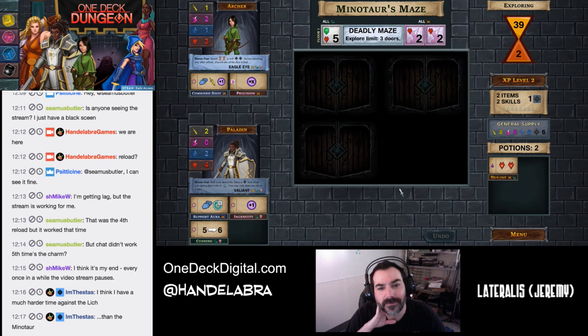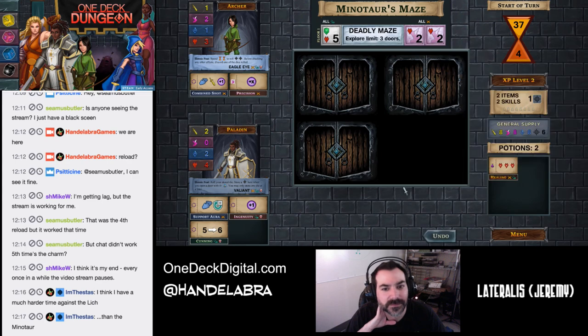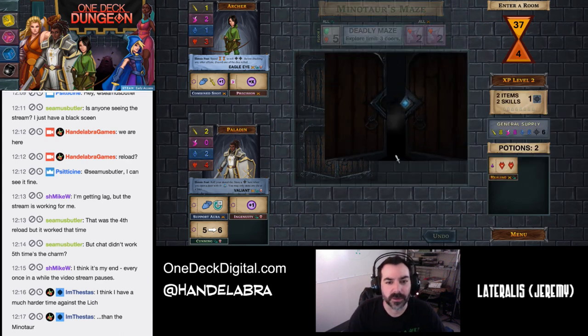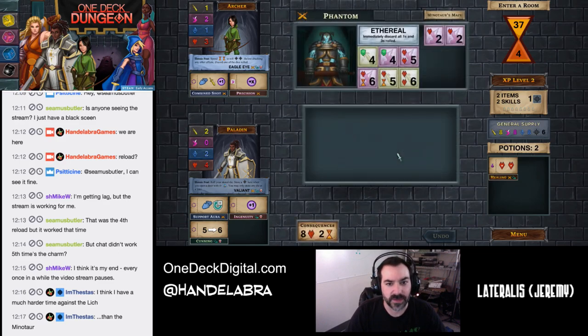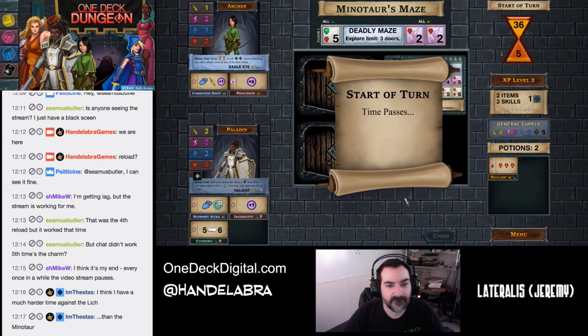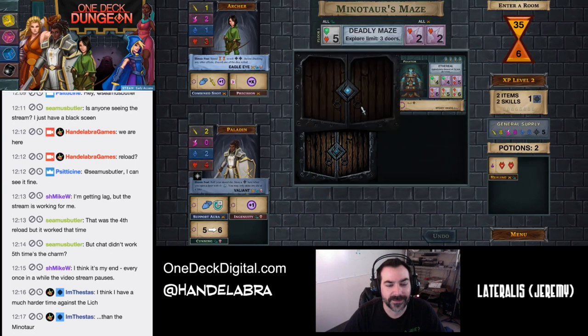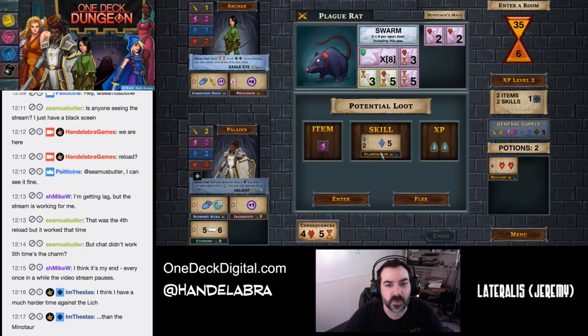The Lich is probably harder than the Minotaur overall, but still three dots. So let's see what we got. We open with a phantom right off the bat, which is very frustrating — especially with the low number of dice you start with. I would probably flee. We can flee together — we'll bravely run away. And here we have some swarming — we got strength and agility heavy enemies, but we don't have a lot of either one yet.